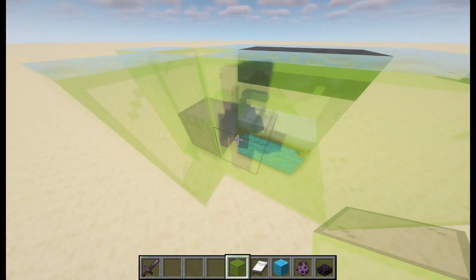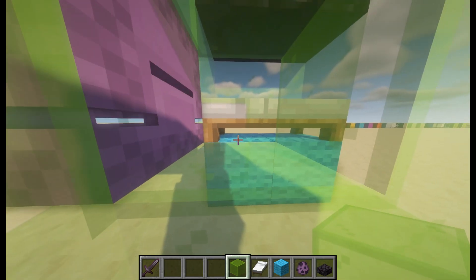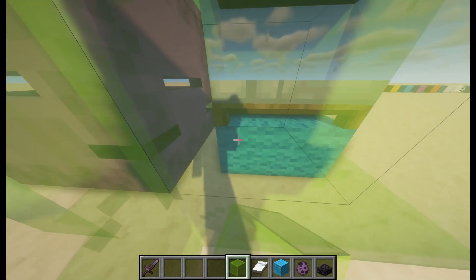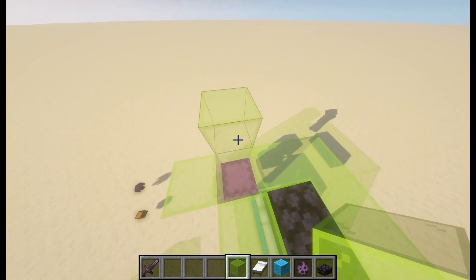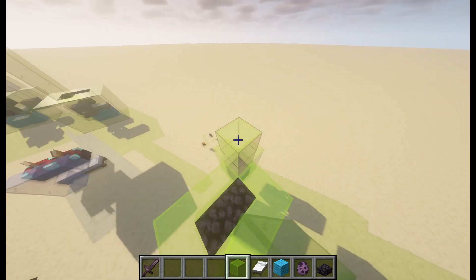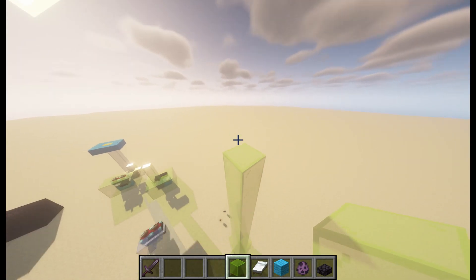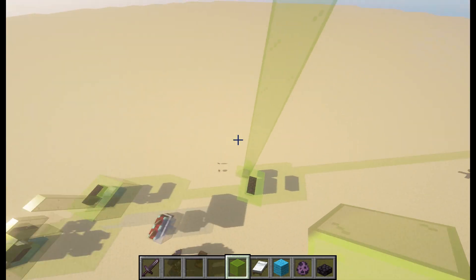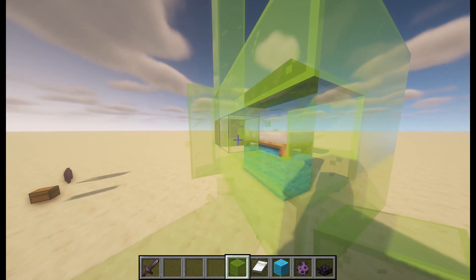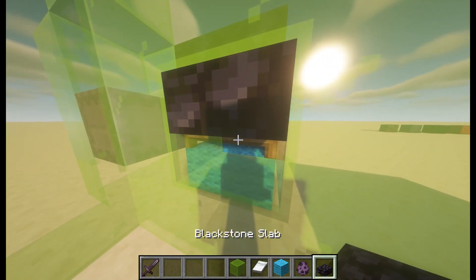After you do this, the shulker and the bed have to be on the same Y coordinates. Then leave one space gap above the shulker, and just make a pillar up as high as you want. Just do it as high as you want. What happens is, there's just a little slab here or something.